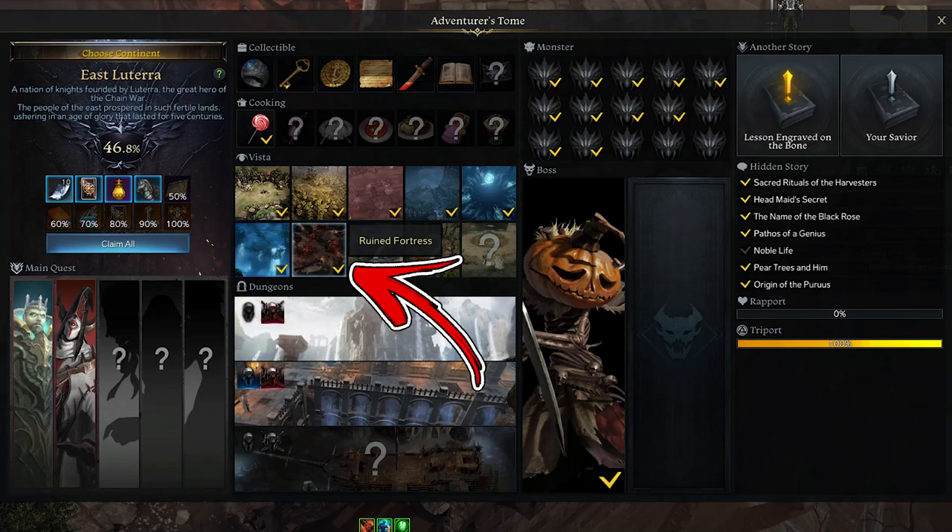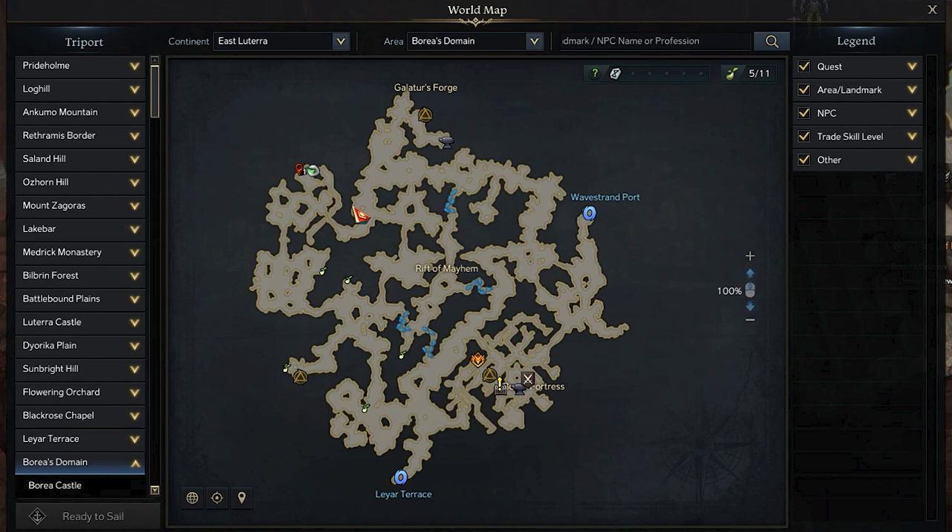In East Lutera continent, this seventh vista takes the name of Ruined Fortress. In order to find it, you have to visit the Borea's Domain area.